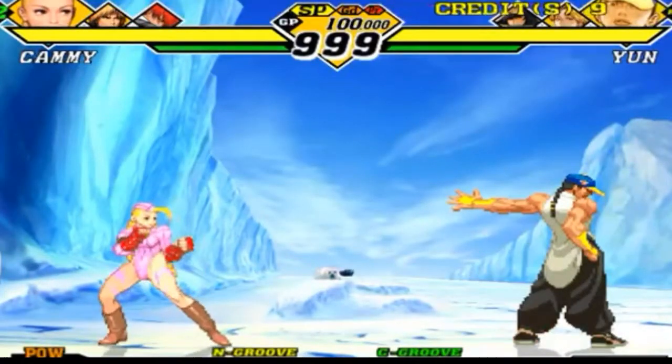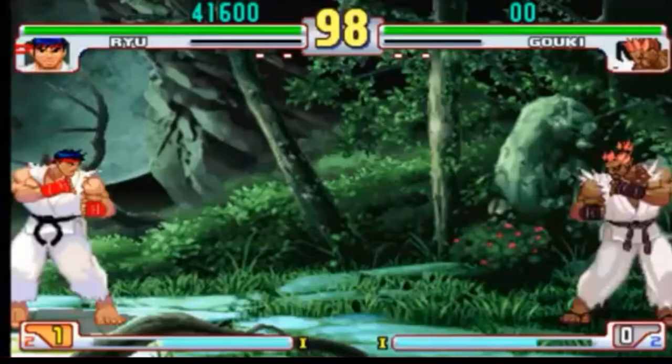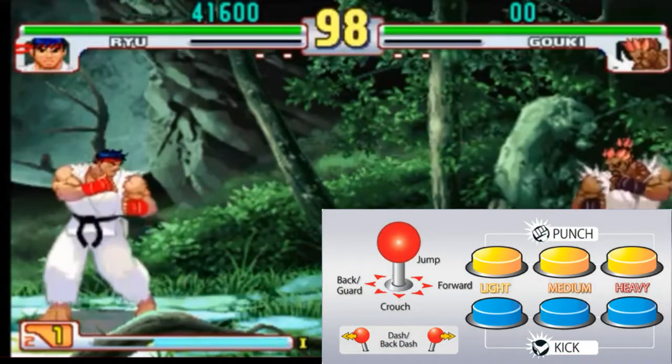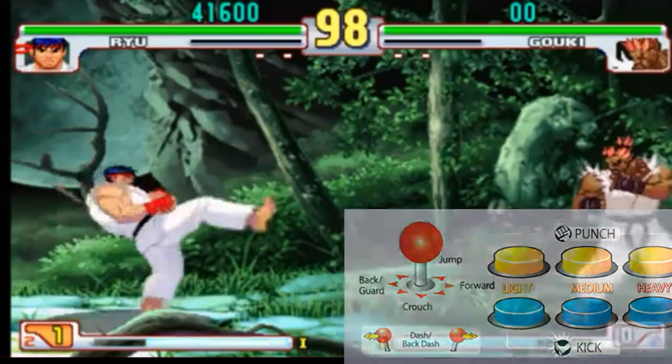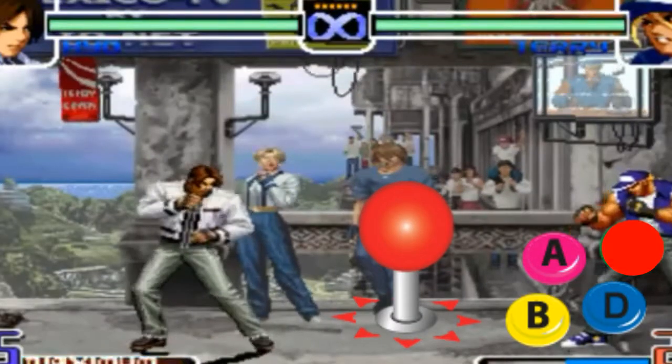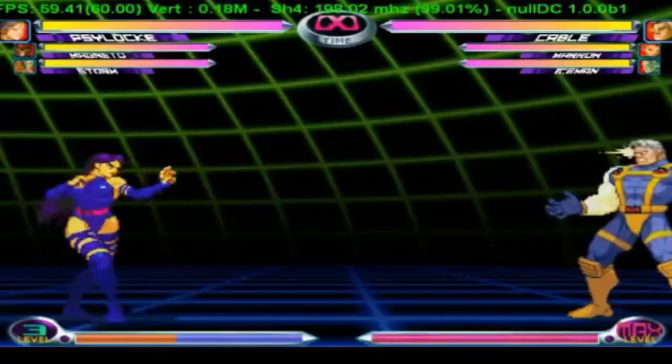Every fighting game's control layout is very different. You would have fighting games such as Street Fighter, where there's six buttons: light punch, medium punch, heavy punch, light kick, medium kick, and heavy kick. You have games like King of Fighters, where you have light punch, light kick, heavy punch, and heavy kick.